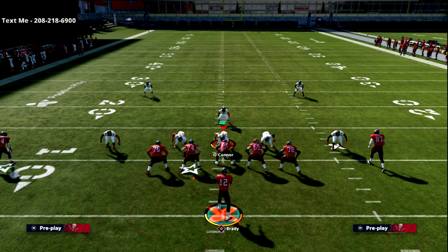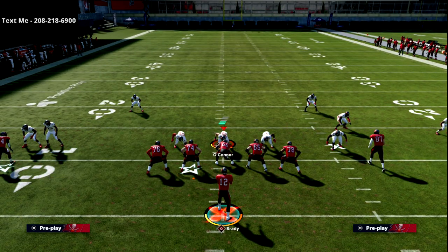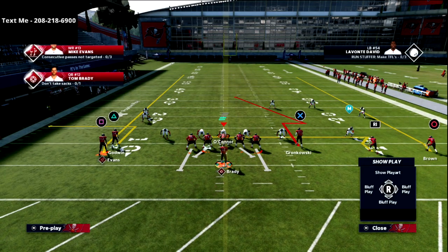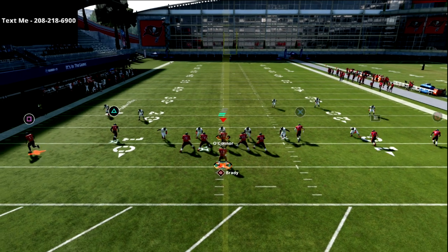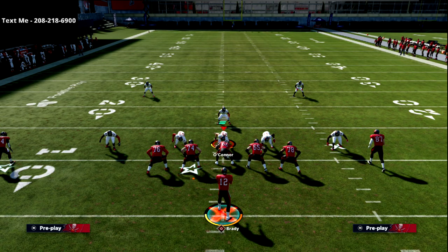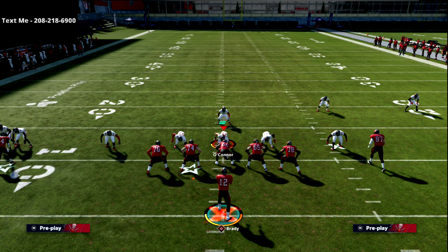They're not going to be able to run press man — they're not supposed to be against this formation. We're going to kill press man every single time. That's pretty much the left side. I like to use it for press, but if I don't see press and I get a look where they might be blitz-heavy, I'll take triangle and put him on a quick slant, take square and put him on a curl, and motion them out. Now I've got a hot read right there. Normally they're in press man so I'm leaving that two-man concept over there as my answer.